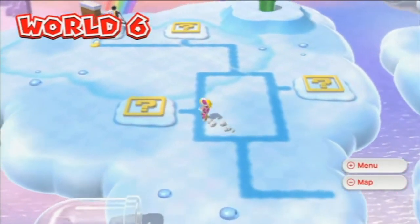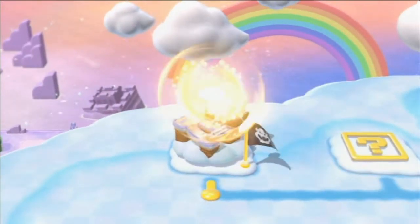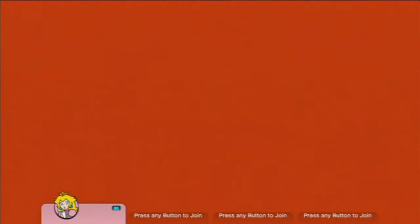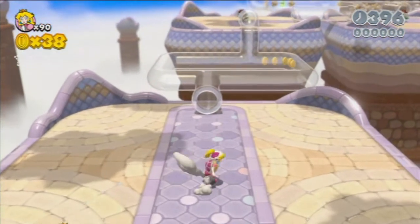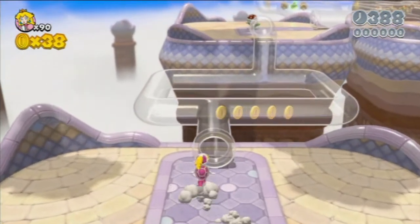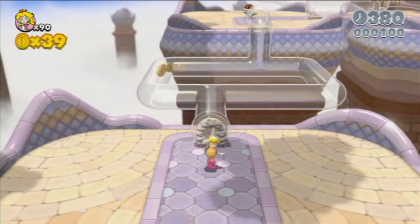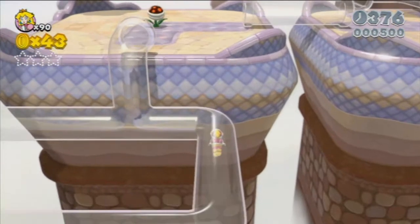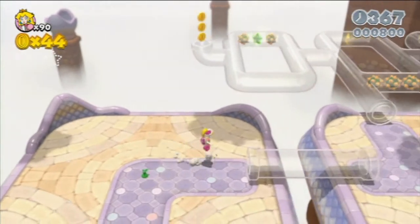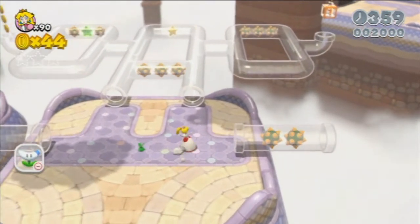Cloud World! Oh my god! Alright, let's start with Cloud World. Clear Pipe Cruise. You want fireballs for this one, I can tell right now. Because there's gonna be enemies around — especially like Fire Brothers. Let's go that way so we can collect them. And these guys, and those things over there. So don't go out in that pipe, because that's death right there.